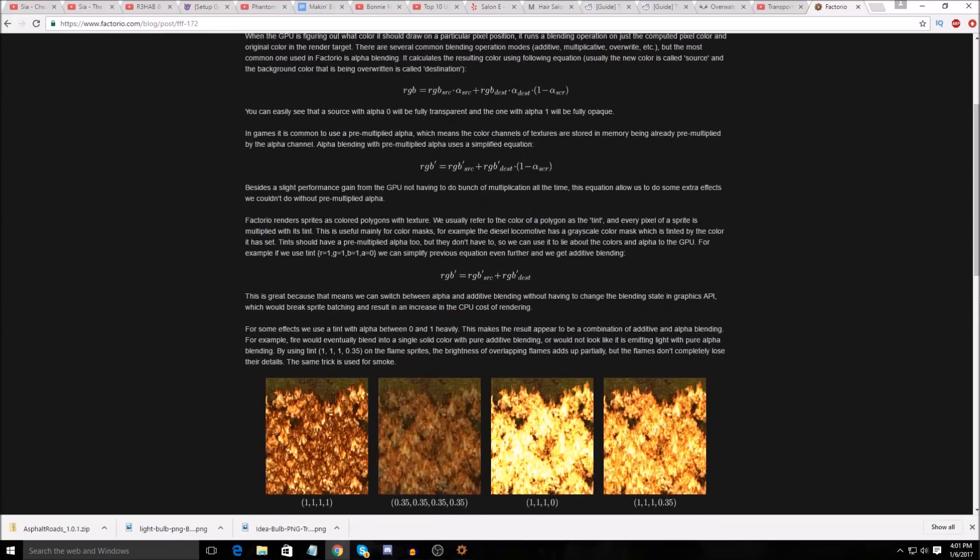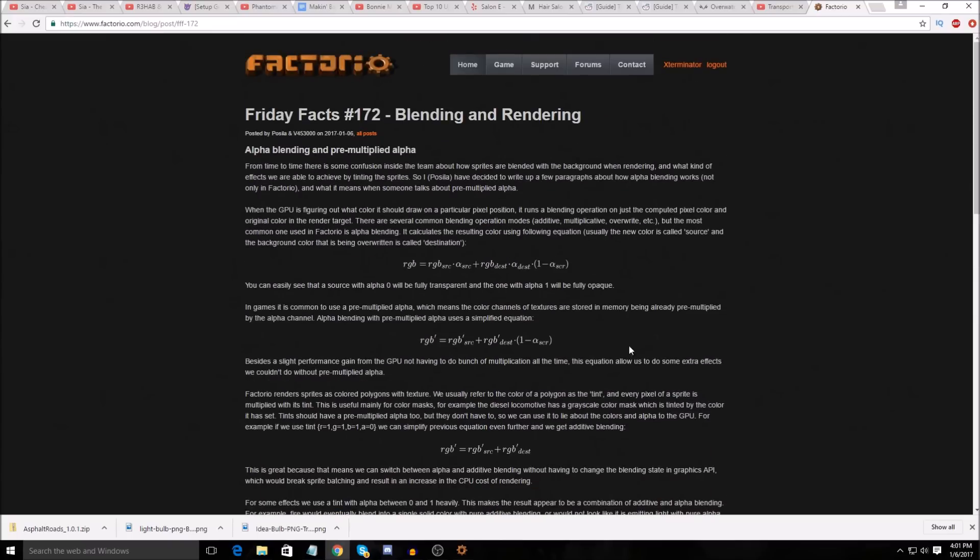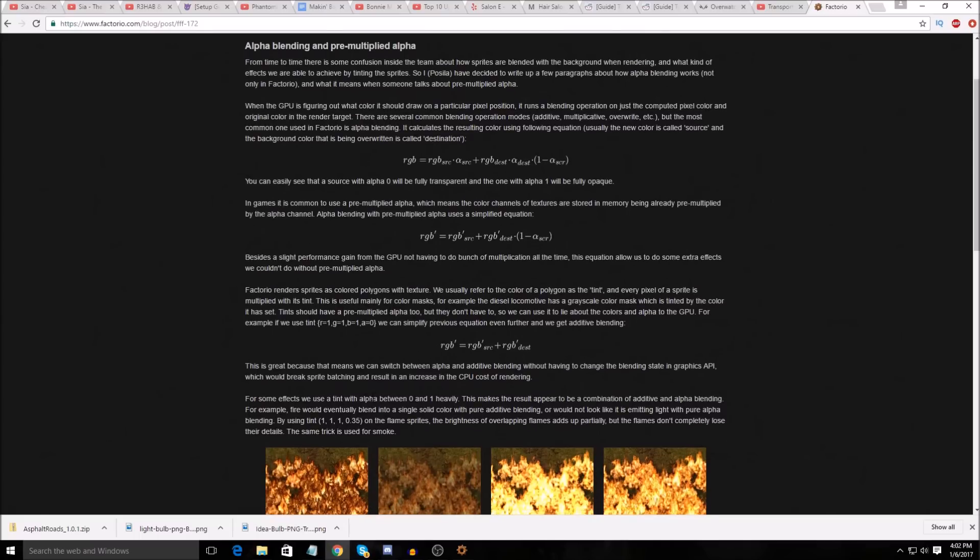I just love this line where there are alien math symbols, and it says 'as you can easily see, this means...' — no, you don't. Right under the first alien math equation: 'you can easily see that the source with alpha zero, you're fully transparent.' It's like, what? I don't get it. Thanks for telling me I'm an idiot.